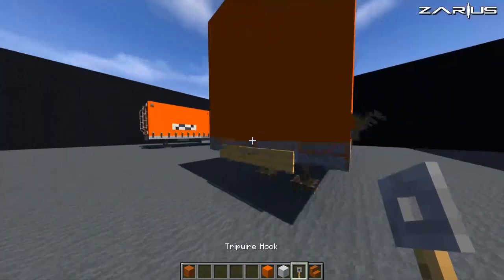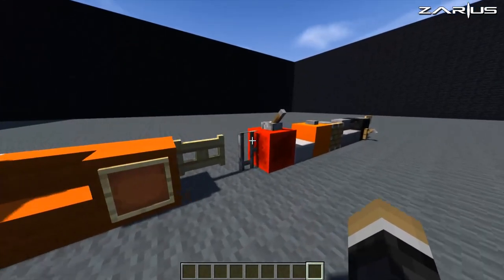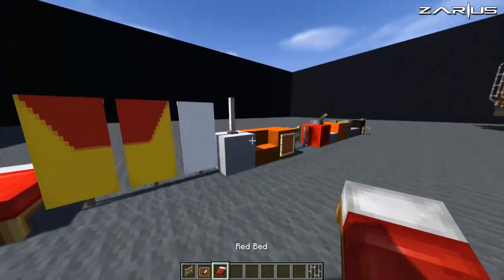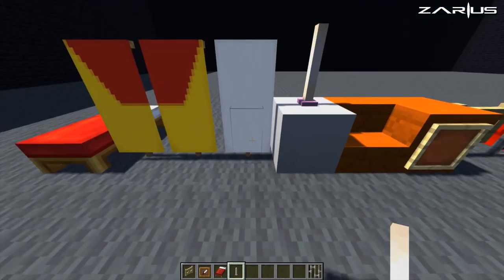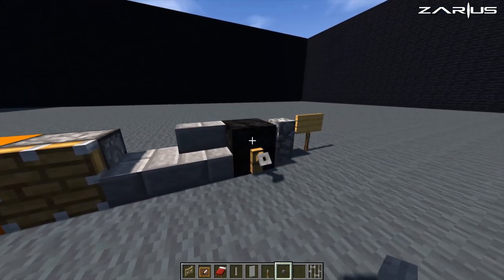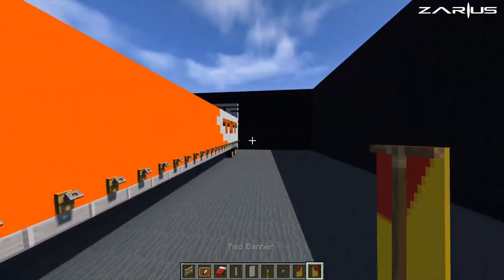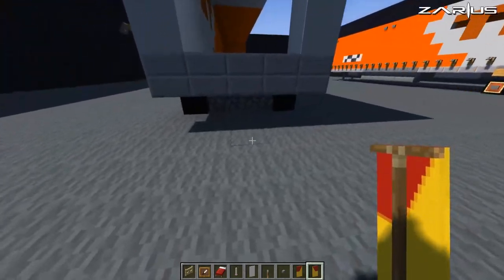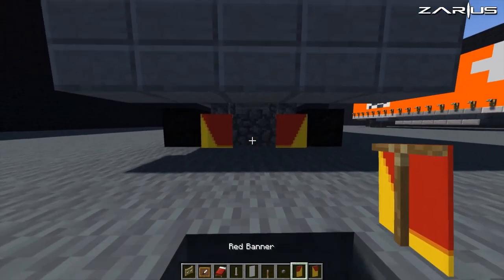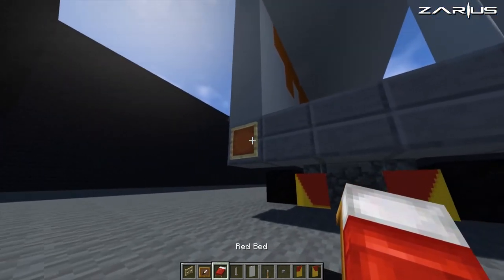I'm going to come all the way down the front of this build and right in the center put my little tripwire hook. I'm going to grab some new blocks: iron bars, fence, item frames, a bed, an end rod, white banners, levers, and buttons. I'll come all the way down the back, dig down, and place item frames on the corners. Inside those item frames I'm just going to put a bed.